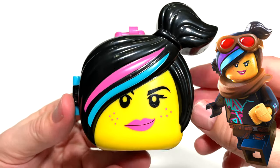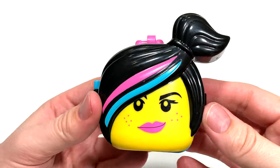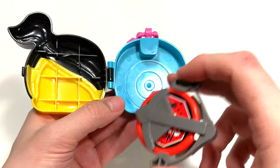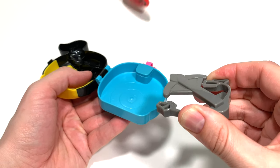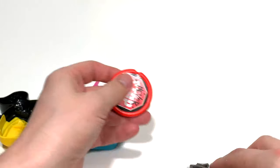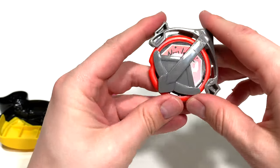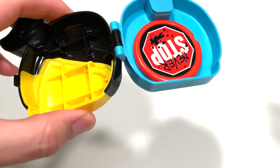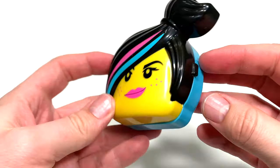The next toy is Wild Style, also known as Lucy. Here she's got a pink clip on top and a really determined expression on her face. Inside the toy is a disc shooter. This is a game where you have to try to shoot the disc and land it on this target. The disc says 'never stop,' which is on her shield in the movie. You can load the disc by clipping it into the launcher and then squeezing it. I hit the target — I win. Because I didn't stop, just like Lucy. And there is our Lucy toy.